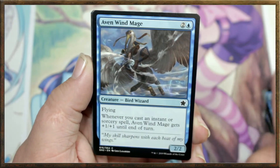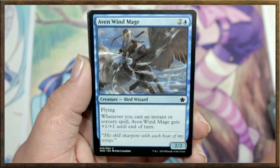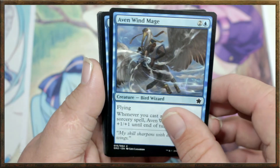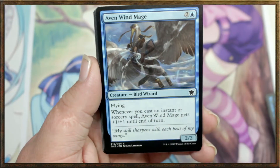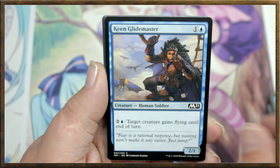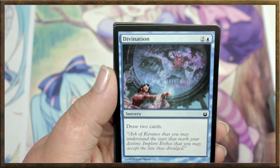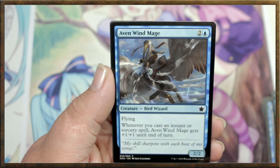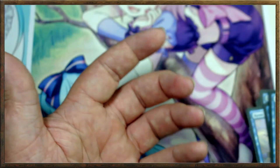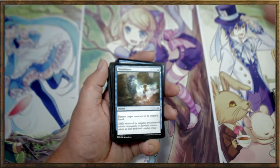Another Wishcoin Crab. Aven Wind Mage — Flying. Whenever you cast an instant or sorcery spell, Aven Wind Mage gets plus 1, plus 1 until the end of turn. We've got about three or four of those. Another Phase Dolphin. Another Keen Glider. More Divination. Air Elemental. Another Divination. Another Keen Glider. Another Elite Instructor. Another Aven Wind Mage. Shimmer of Possibility. And Unsummon. And that is the Blue Rookie Deck.